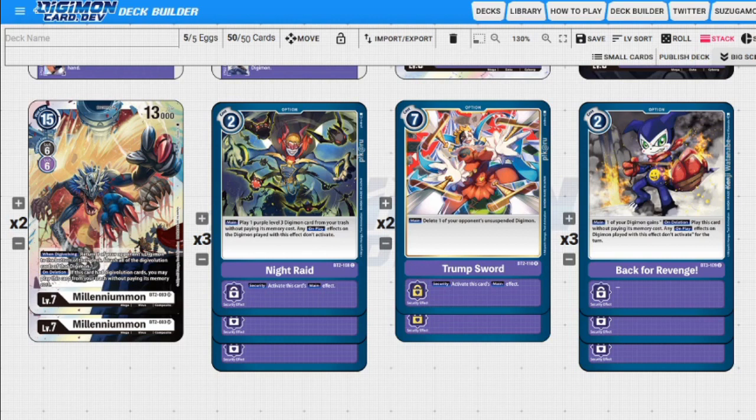We have Night Raid as a two-of. We can play a level-three Digimon from our trash without paying the memory cost — on-play abilities don't trigger, but we don't have on-play abilities, so everything is fine. Security effect activates the main effect as well. If you play purple you should have at least two of these in your deck. It's a cheaper option for your level threes and effectively adds more level threes to your deck.